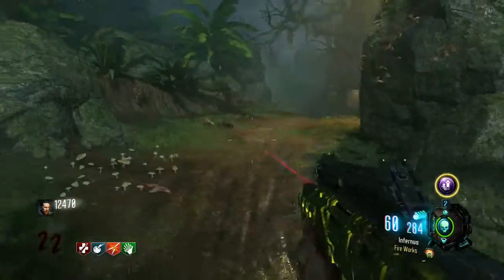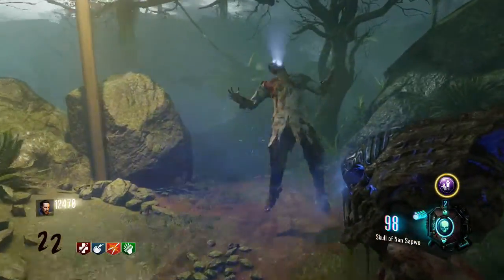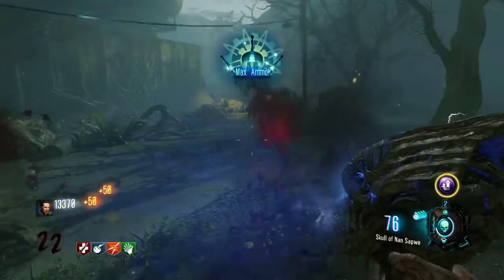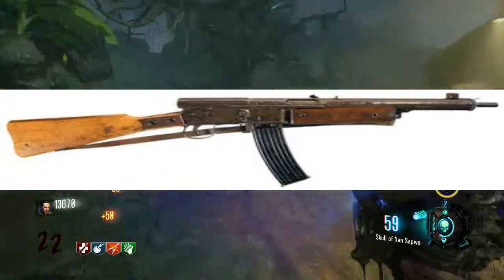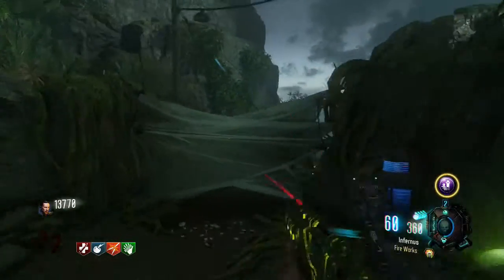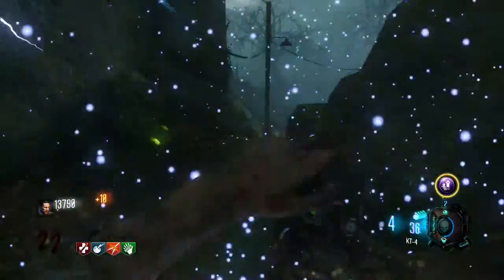Now for the assault rifles. The assault rifles I have are the one we had on the wall, plus two additional ones on screen. I don't know the names, so I hope showing the pictures is fine. But that's pretty much all I have for that.